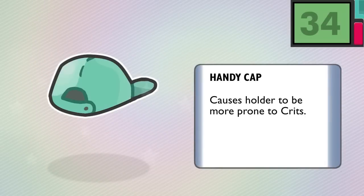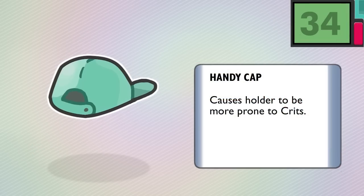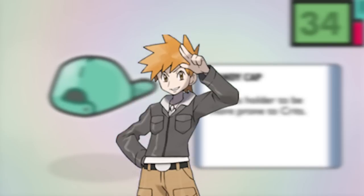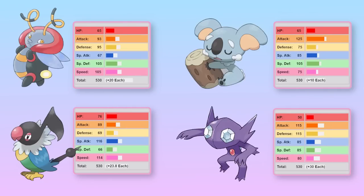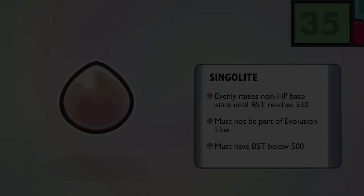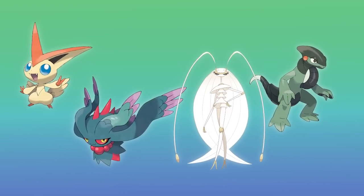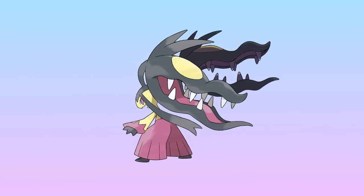On the non-OP side of things, Number 34, the Handicap — we have the Handicap, which makes the holder more vulnerable to crits, think fighting games or golf. Primarily, this should be held by an enemy Tutorial Mon without new players actively noticing, of course. Save it for the first in-game battle where the rival picks a starter advantageous to yours. Number 35, Single Light — to end the list, we have Single Light, an offshoot of Eviolite. Single Light evenly raises the non-health base stats of a qualified Pokémon until their total reaches 530, just like the starters. To qualify, the mon must have no evolutionary relatives and must have a base stat total below 500 in the first place. This is to exclude inherently strong mons like Mythicals, Legendaries, and Paradoxes, which have enough stats as is.